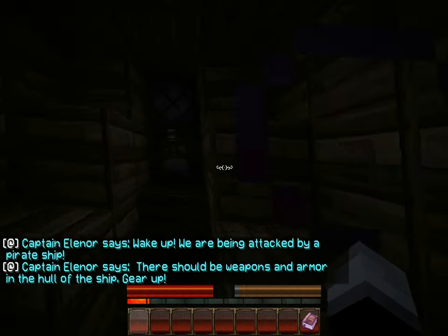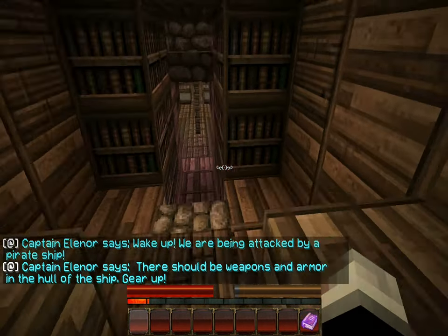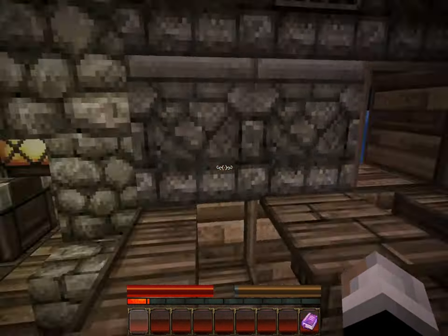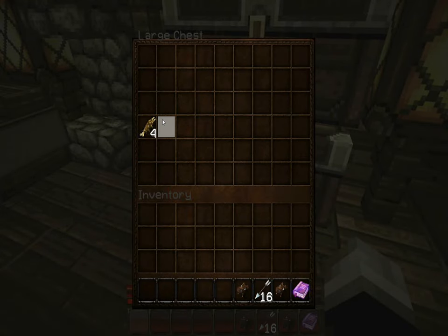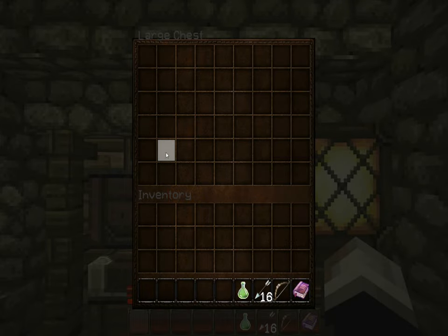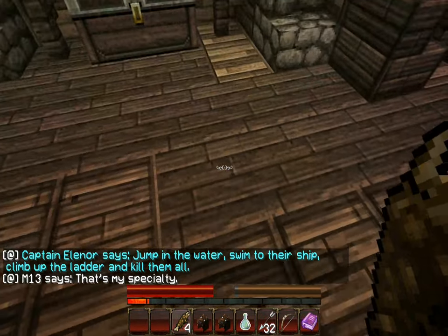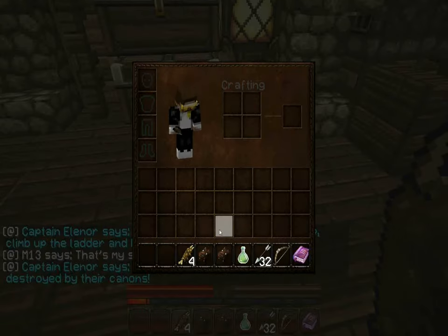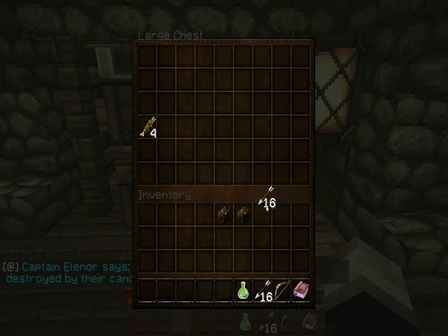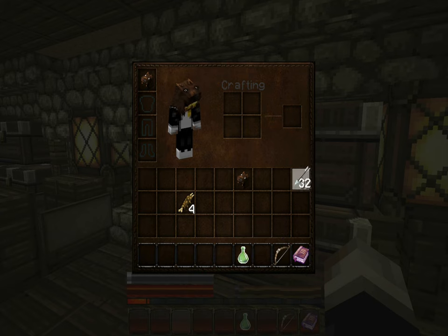I can't see. Blackness. Oh, light. Of course. There should be weapons and armor in the hold of the ship. Gear up. Okay. I guess we'll just take a side each. It's doing that thing again. All I want is the stuff. You can't take what's in your chest. I kept on taking them out of my inventory. There we go. I got to keep it this time.